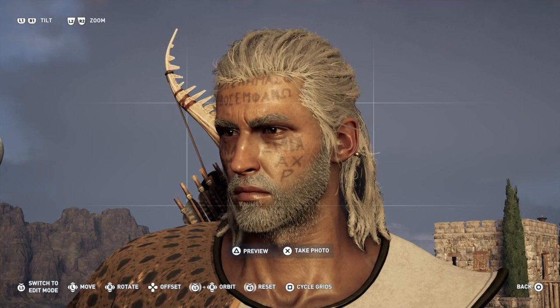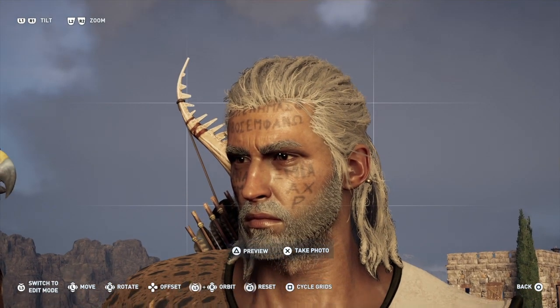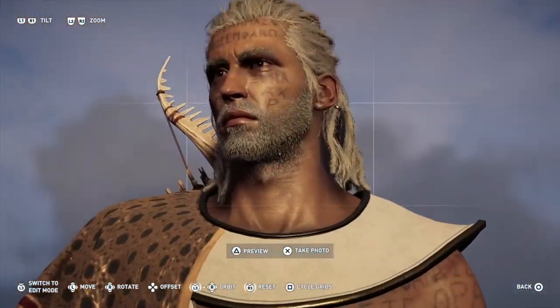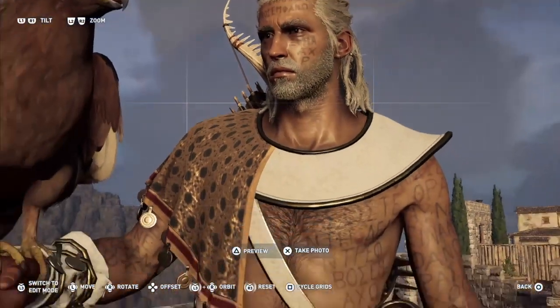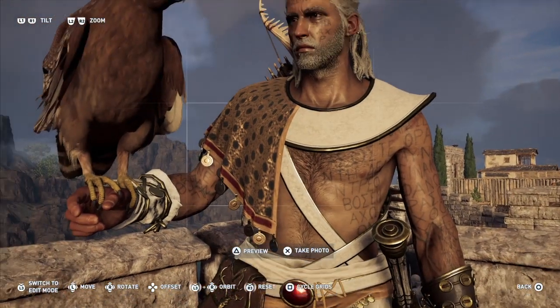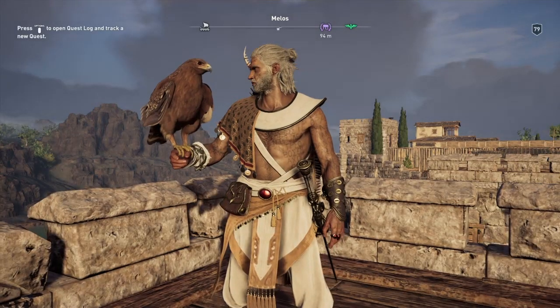This is literally what an old Alexios would look like. And as you can see, there's also markings all over his body — on his hands, on his arms, on his chest, and obviously on his face. Which is pretty cool. It's a little weird, but it really fits with the style of this set.